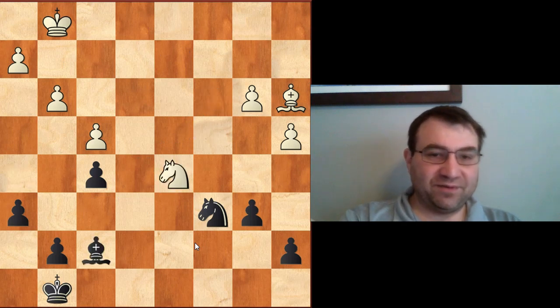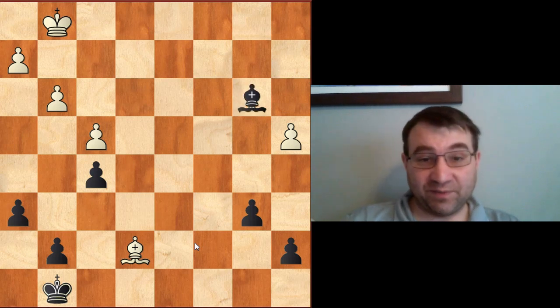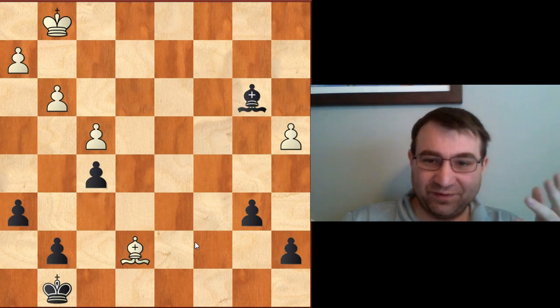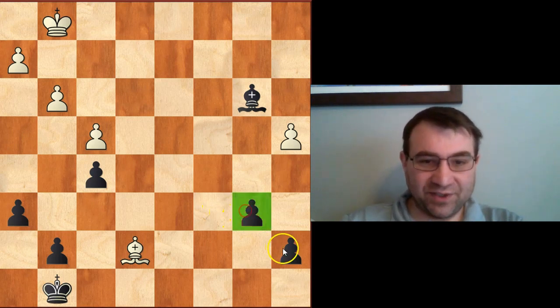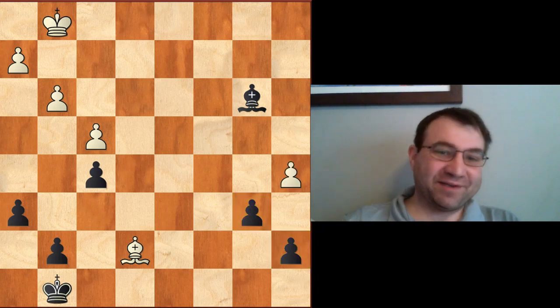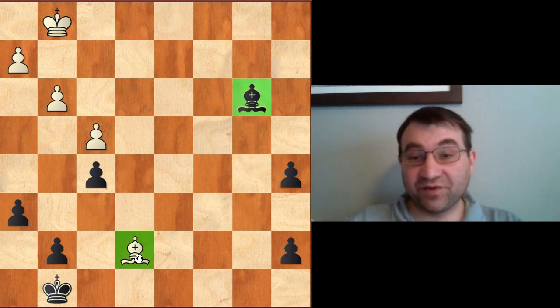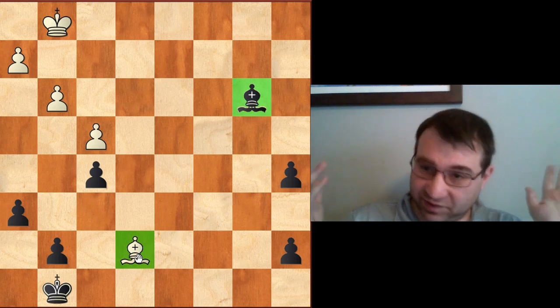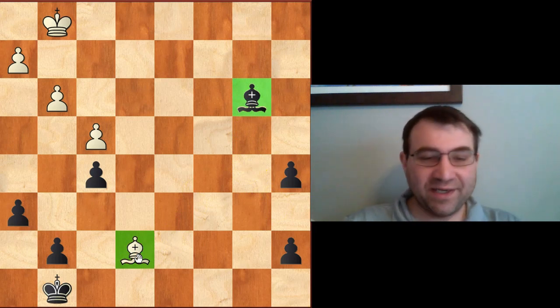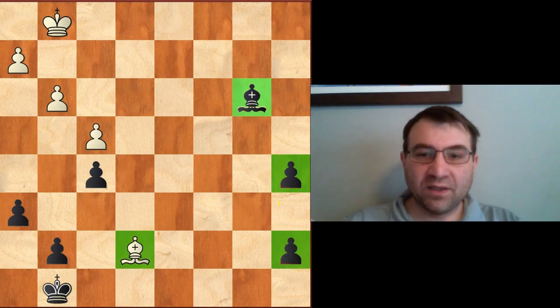Everything gets traded, the bishop comes to f2, and we have this MVP bishop in an opposite-color bishop endgame — which is not quite a draw because of potentially two passed pawns. But Van Wely makes it a draw by sacrificing a pawn. Because of the opposite-colored bishops, this ends in a draw — which is actually a good result for Carlsen. He got a draw with chances to win, having two extra pawns.